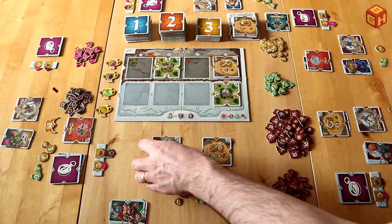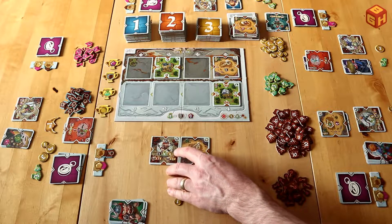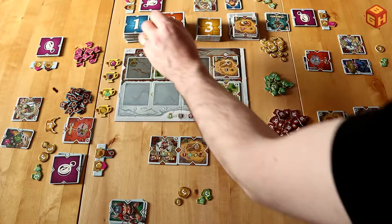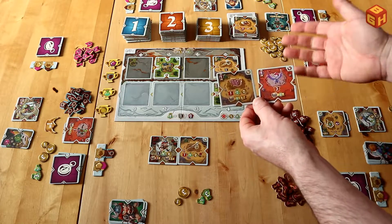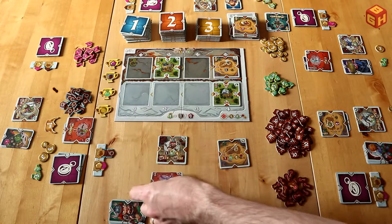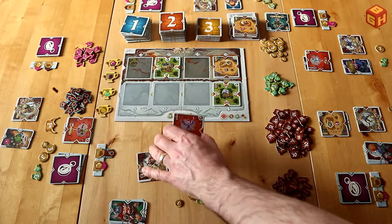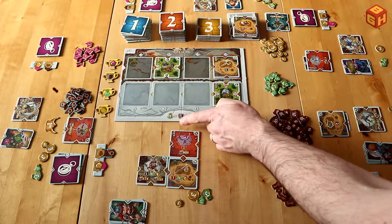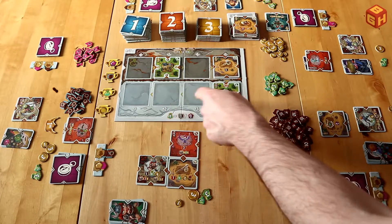Some monster tiles have blind sides — a side with no triangle — meaning you cannot connect to another tile on that side. You can place two blind sides next to each other as long as you're not trying to connect them. So placement requires working around those restrictions when building your tableau.